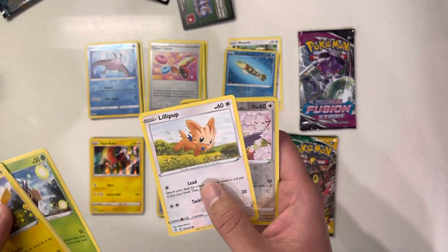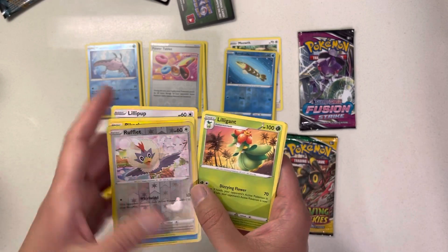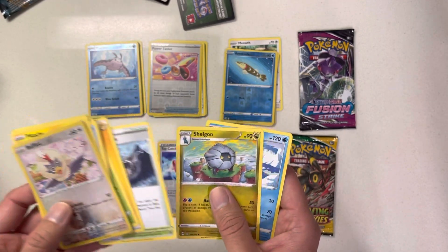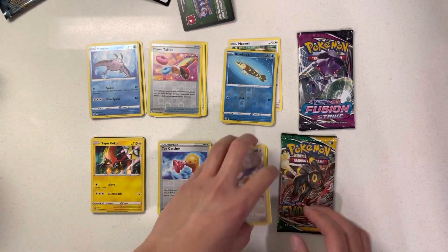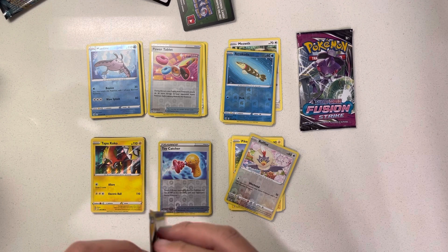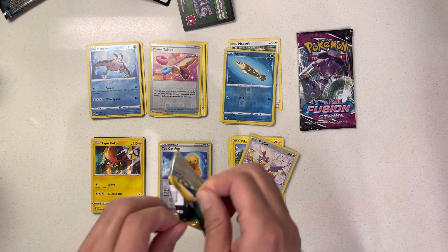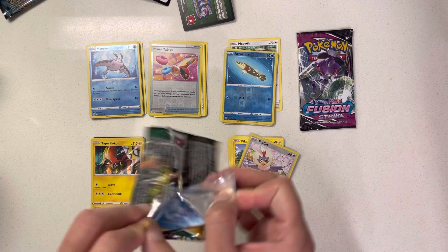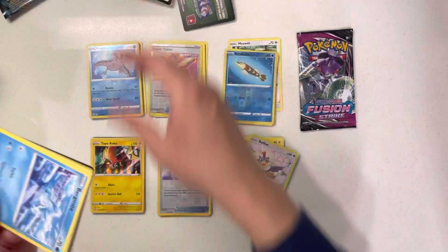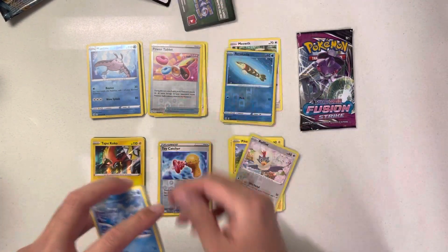Seedot. Lillipup. And this guy. Rufflet. Cool. And Shelgon. It's pretty amazing that Pokemon was here before some of you guys were even born — that's pretty cool. But it's popular. They're milking it forever.